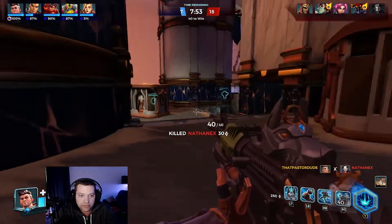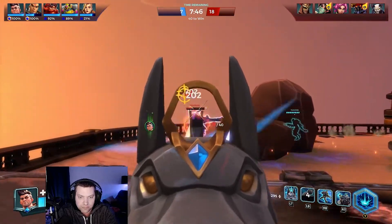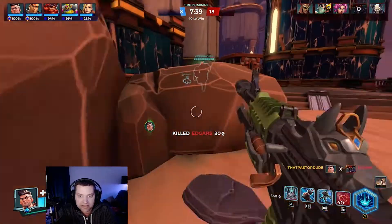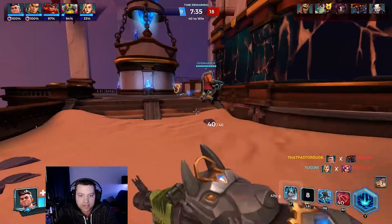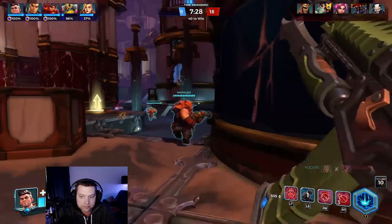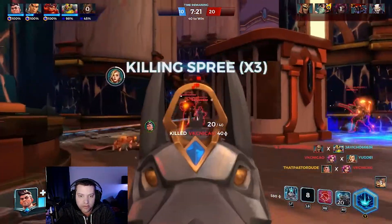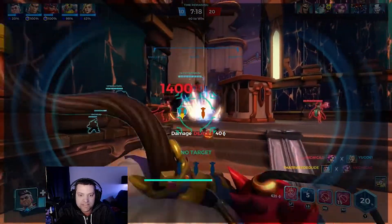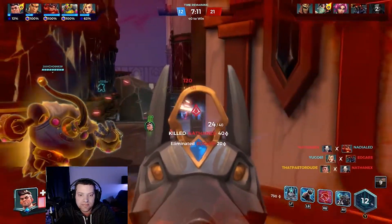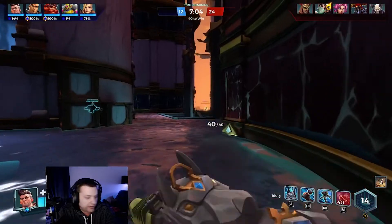There's Androxus, there's Rohn — kill the giant! He's almost dead, we got him! Watch out for flank characters. I need to use my ultimate. They're not really grouped up so I can't make great use of it right now. Focused on Rohn. Anytime I get an elimination it heals me.